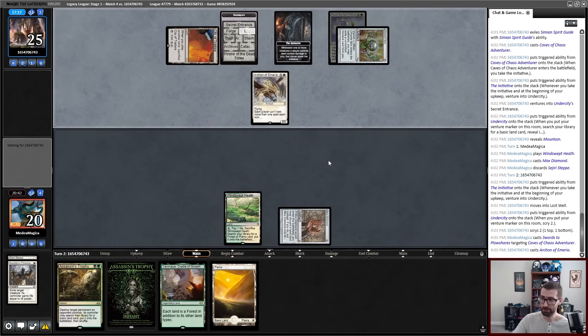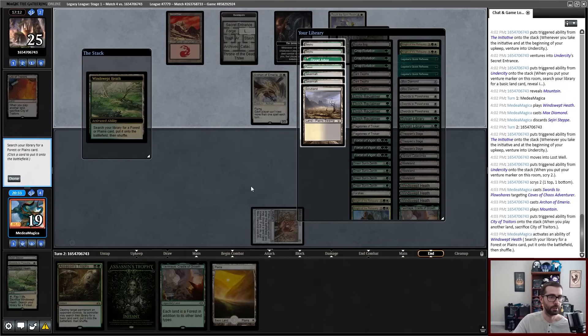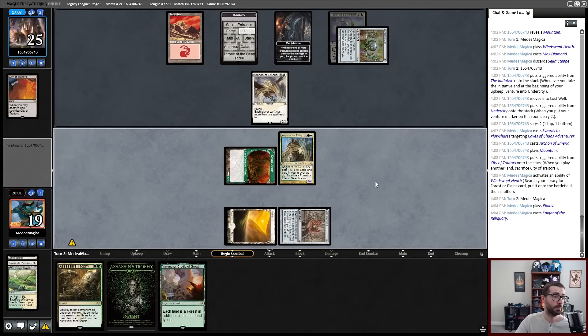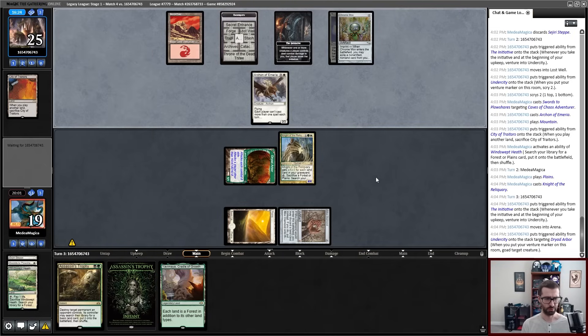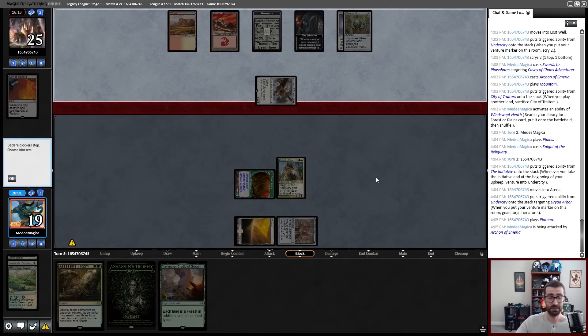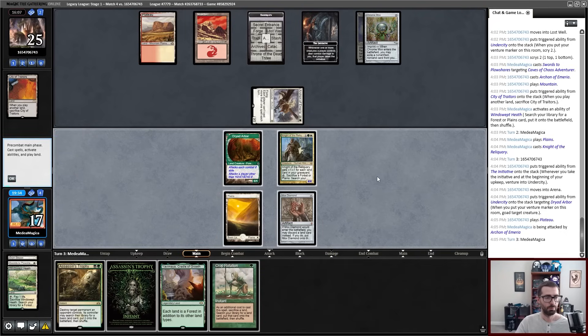So here's what we're doing — we're getting Dryad Arbor. Now this isn't actually gonna work, can't Assassin's Trophy this thing because this land would enter tapped, so I don't get to attempt to just immediately steal the Initiative. That is most unfortunate. All right, we've got a 4-4 Knight. Oh, we are going for the rare Goad on Dryad Arbor. I don't actually think that's particularly good because I can just Knight of the Reliquary turn that into something else, or tap it for mana. I don't really think that's gonna get you to where you want to be. Wow, Archon attack — sure. Seems like holding the Initiative is currently incredibly important. Opponent intentionally Goaded — guess there's dead gone to think about.